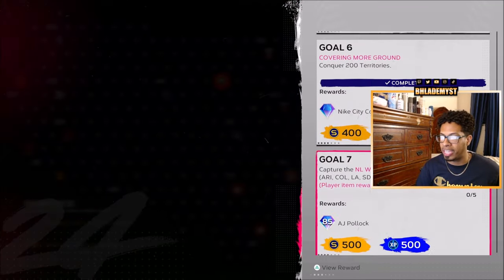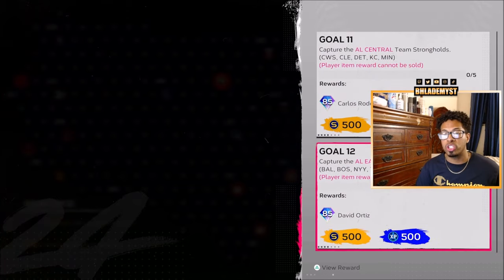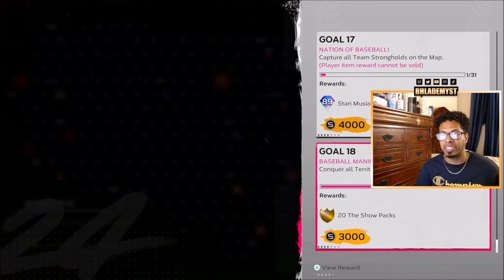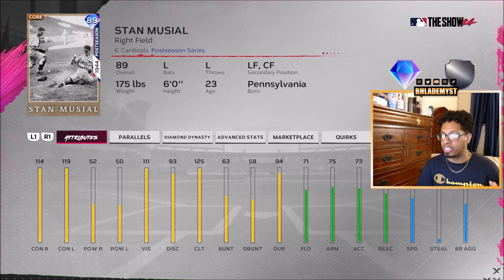Inside Conquest, the Nation of Baseball conquest map is going to give you a total of nine non-sellable diamonds once you complete certain divisions in totality. Once you complete the map you also get some packs and an 89 overall. Adding those nine non-sellable diamonds puts us currently at 58.